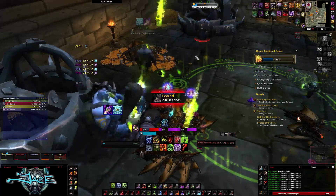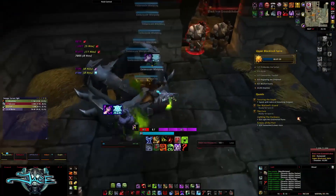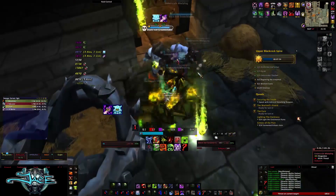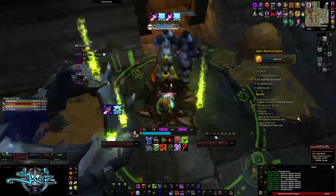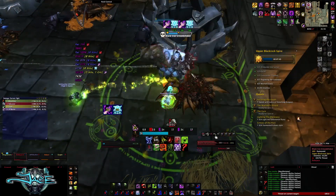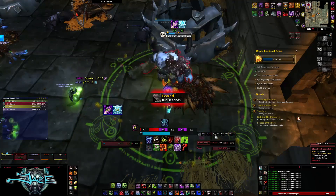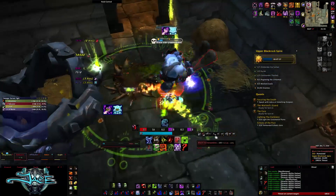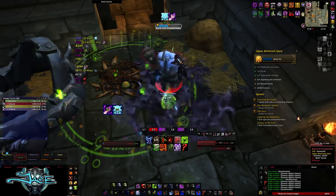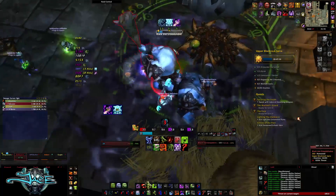Once you've killed the ogre that does the fear, go ahead and pull the next two ogres — even if you still have trash remaining, pull them to save time. Mark one of the ogres so you can focus it down and kill it as soon as possible, because you don't want two ogres fearing you at once. Once you've killed one ogre, the other dies pretty fast and then you'll go straight to the third boss.